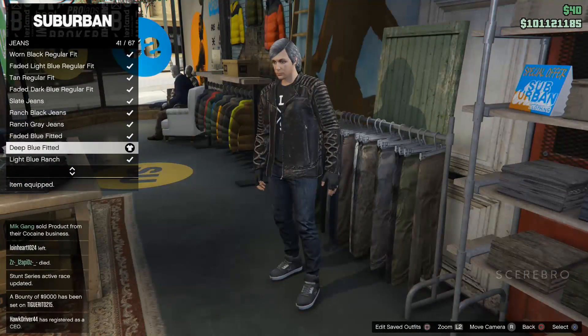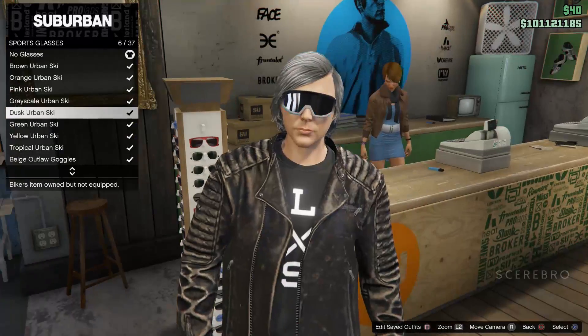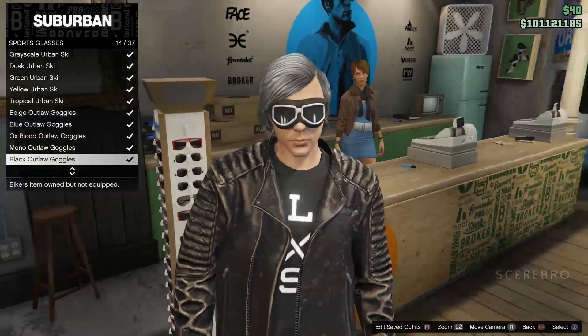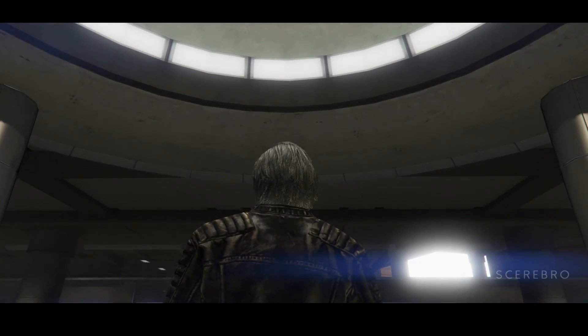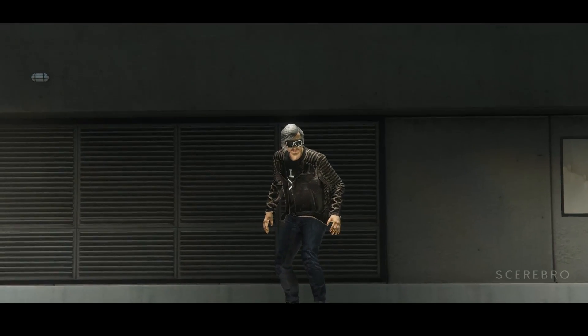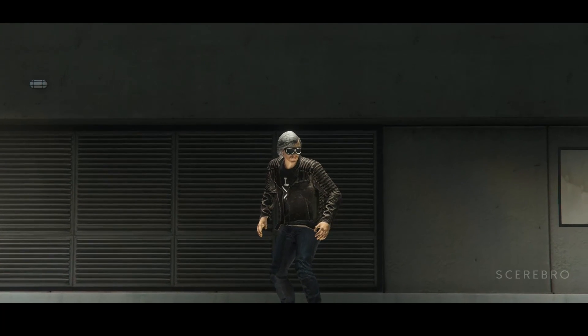Then put the Ares black sneakers for the shoes, and put on any goggles or sports glasses — for this one I chose the black outlaw goggles. That's about it for Quicksilver. If you want to see more of these outfits, there's a link to some other outfits you can do in the description.